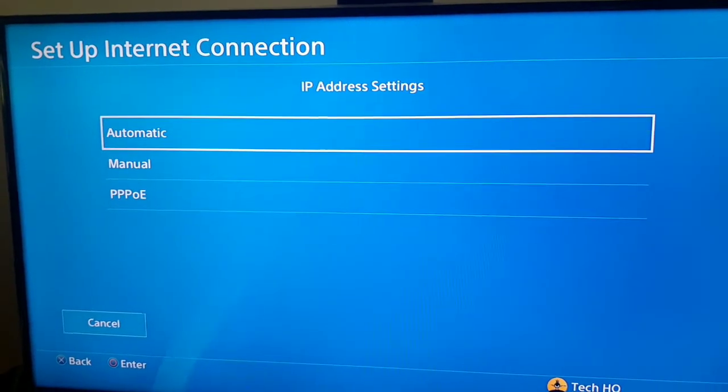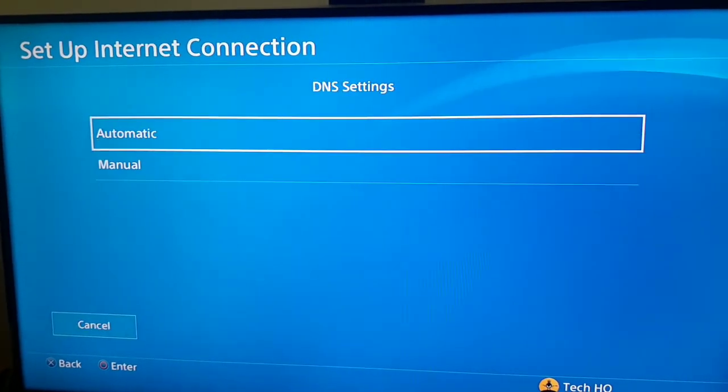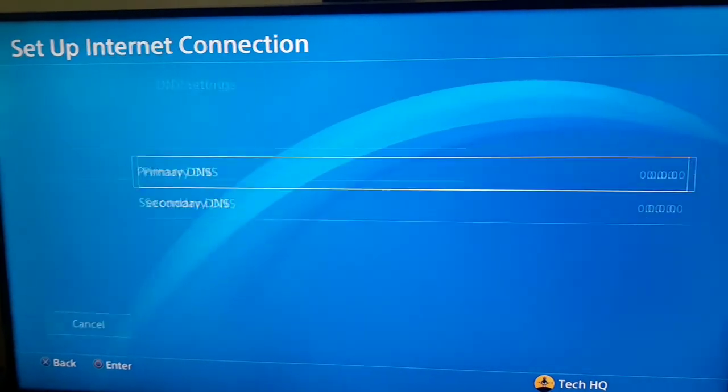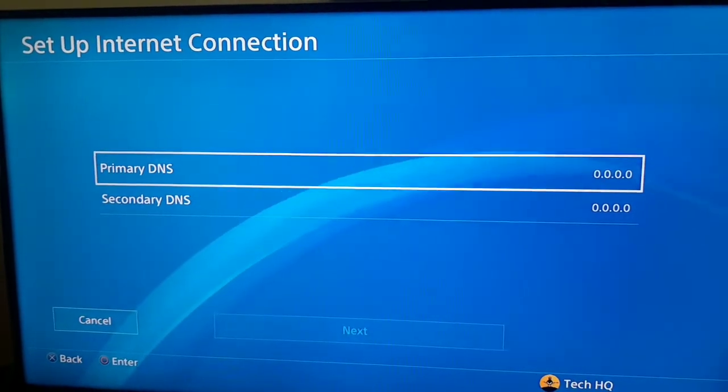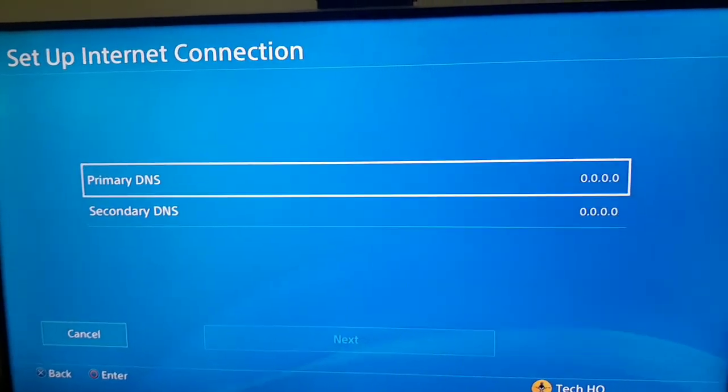For IP address settings, select Automatic. For DHCP Host Name, select Do Not Specify. For DNS settings, scoot down and go to Manual to change your DNS settings. To find a good DNS for your internet, you can search on Google to find a good DNS for your internet and your country.